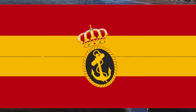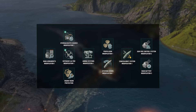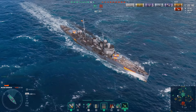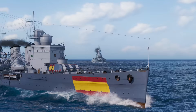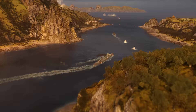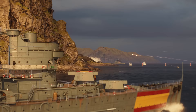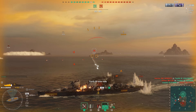We always recommend that captains helming cruisers with a wide range of consumables support their allied ships. Timely activation of Hydroacoustic Search or defensive AA fire can save not only the consumable owner, but close allies as well. We recommend that captains of Spanish cruisers stay close to teammates and fight from the back line most of the time. The reason is their lack of strong armor, as well as having part of their citadel located above the waterline, so an early raid at the forefront of your team may well be your last action in battle.